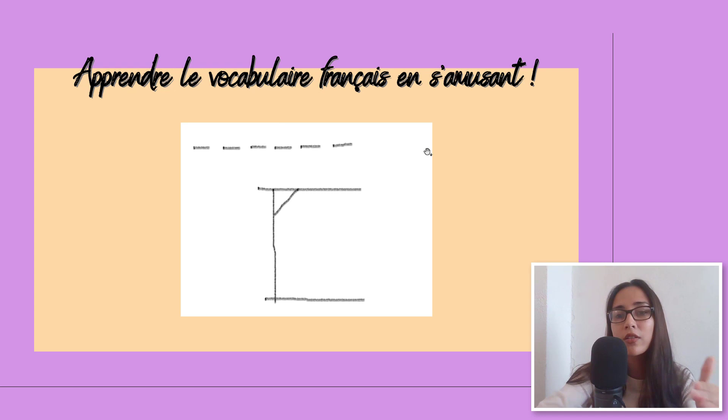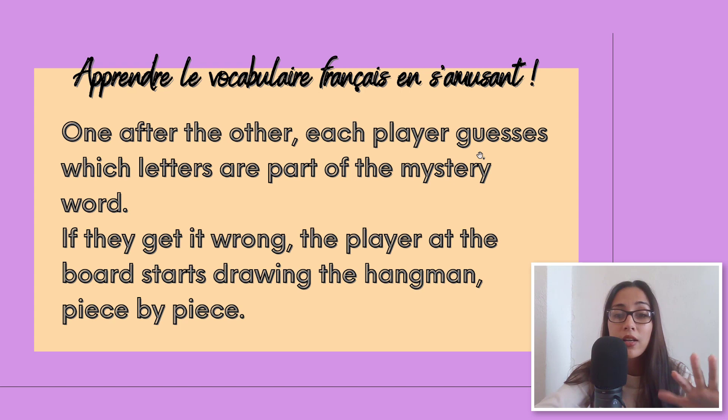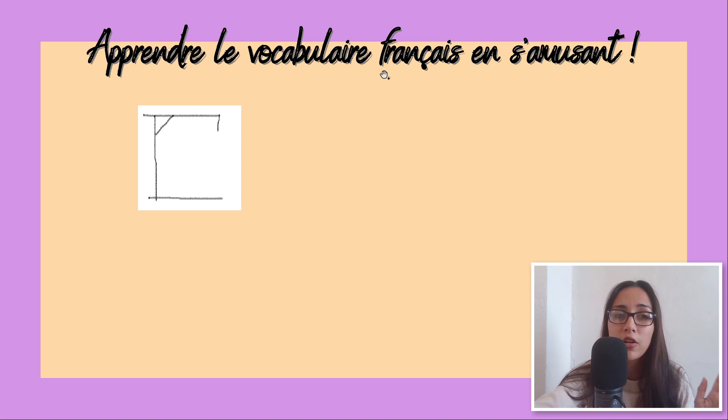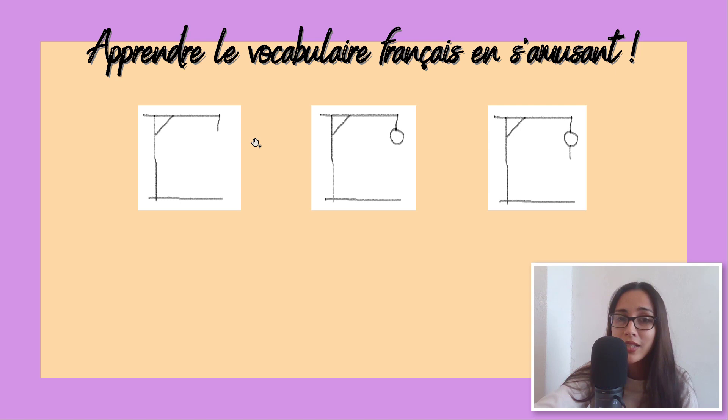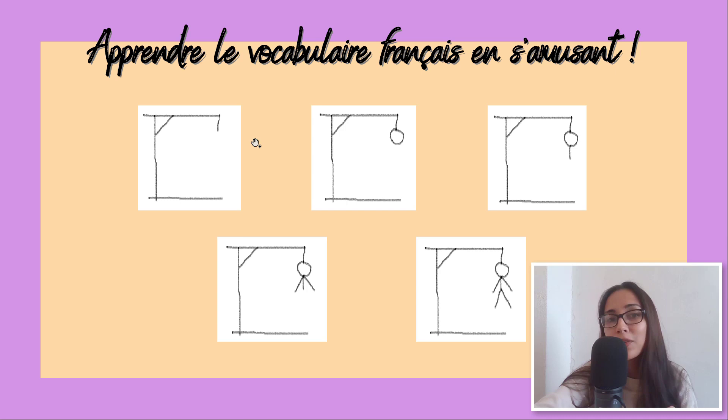Draw as many lines as there are letters in your mystery word. One after the other, each player guesses which letters are part of the mystery word. If they get it wrong, the player at the board starts drawing the hangman piece by piece. Every time a player gets a letter wrong, the hangman is starting to be drawn. I first start with the rope and then go with the head, then the torso, the two arms, and finally the two legs. So this means that the players have five chances. If they get five letters wrong, then the hangman is dead.